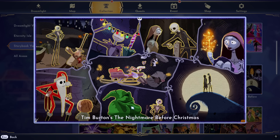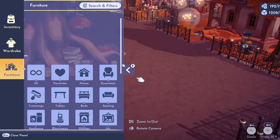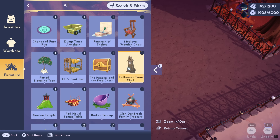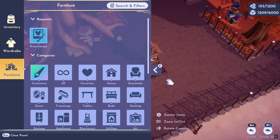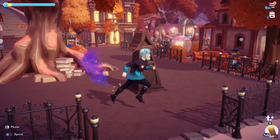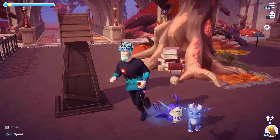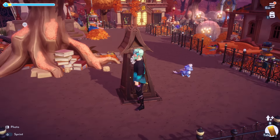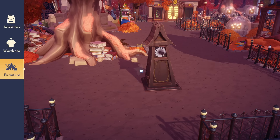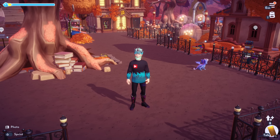Up next is Tim Burton's The Nightmare Before Christmas. The tapestry looks incredible. The item is pretty good — you can't interact with it, but if you like pretty much anything Nightmare Before Christmas, it's great. It's not a massive extravagant item, but it's going to fit perfectly in one of my builds. It doesn't light up, but it is the Halloween Town Clock.